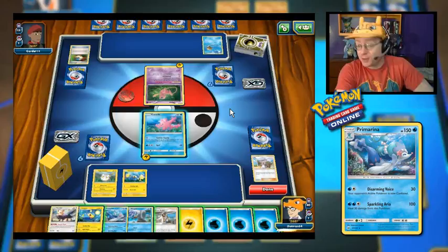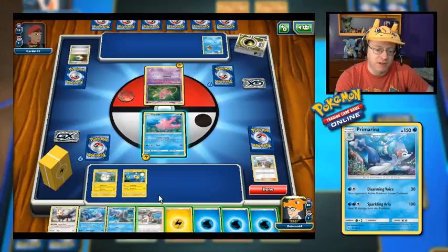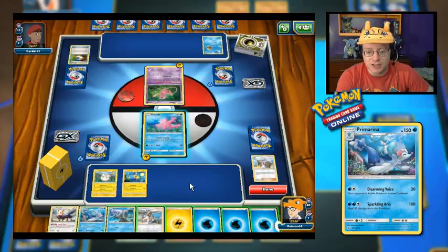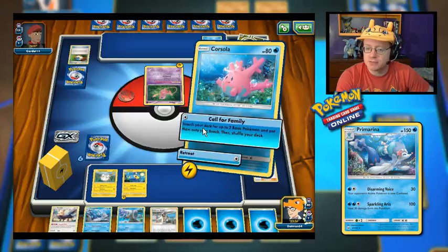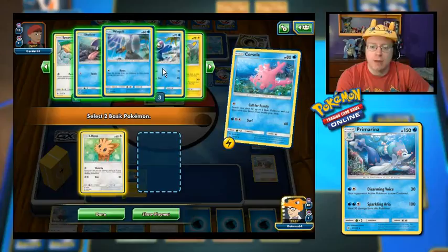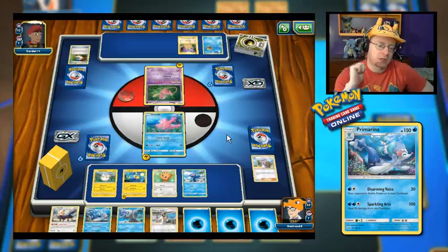I don't know what I'm talking about here apparently. I'm not going to play Kukui yet because we're not going to do any damage with Corsola — I'd rather make use of the plus 20 damage when I can actually hit. But we've evolved Chinchou into Lanturn. Aqua Spark could do 120, so we're going to put an Energy onto that. Now I'm going to call for Family and get some Pokemon onto the bench. I'm going to go with another Popplio, and if only we could find ourselves a Brionne. I might leave Corsola up there one more turn just to take a hit.